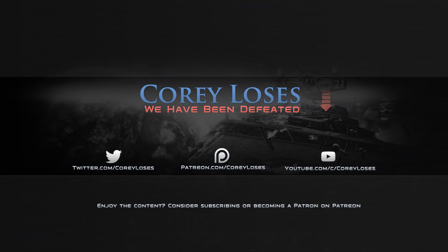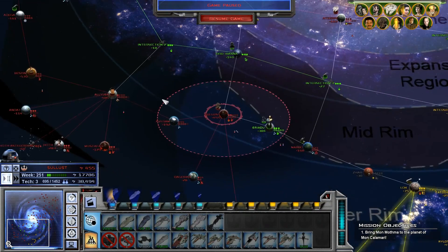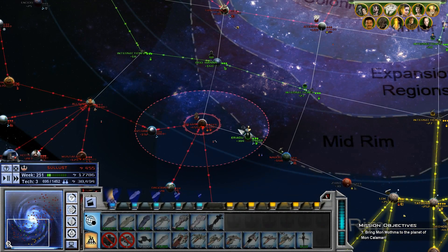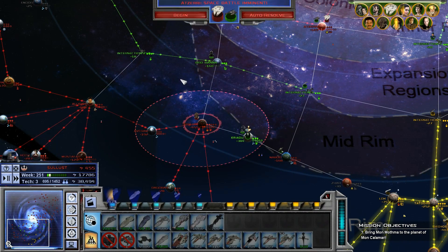Hello everyone and welcome back to CoryLosers where today we are continuing our Awakening Rebellion 2.7 playthrough as the Rebellion. In the last episode we started trying to whittle away at the Imperial fleets. We built up a capital shipyard at Sullus which we are now using to reinforce Ackbar's fleet, which we will then use to destroy the stuff over Raidu and Dega.